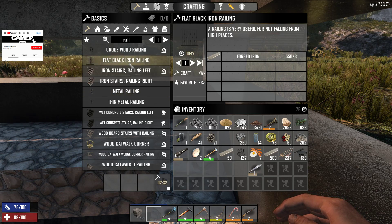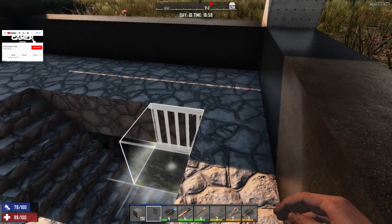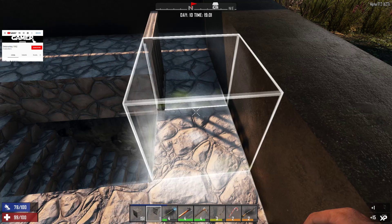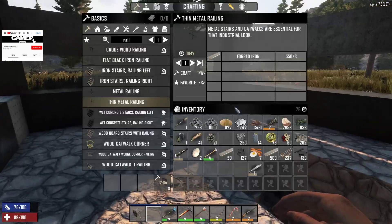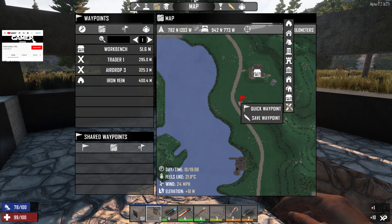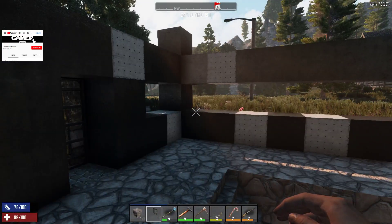I will need the metal railing to make this place secure and to make it a little bit more aesthetically pleasing. I do not wish to make the flat black iron railing — I like the metal railing more. Thin metal railing looks ugly. Let's take two first. I have one torch. Remove the quick waypoint, move it here, save waypoint — castle base. Yes, this will be a castle.